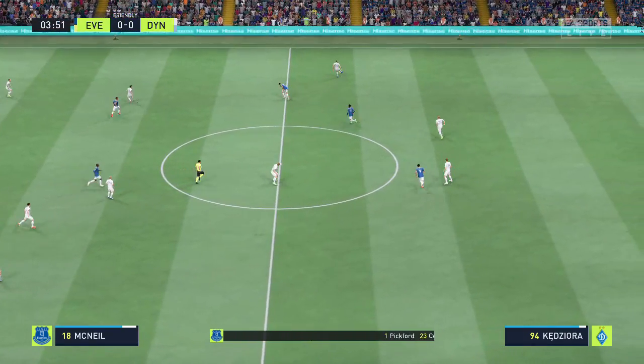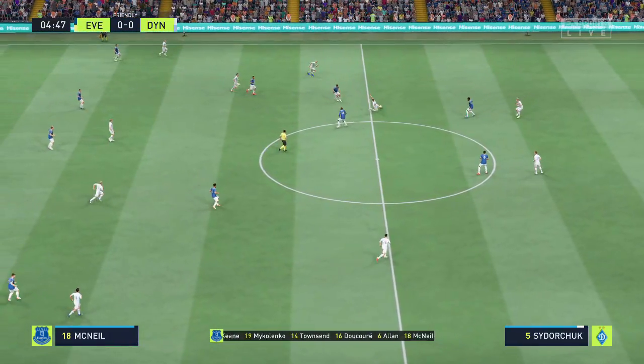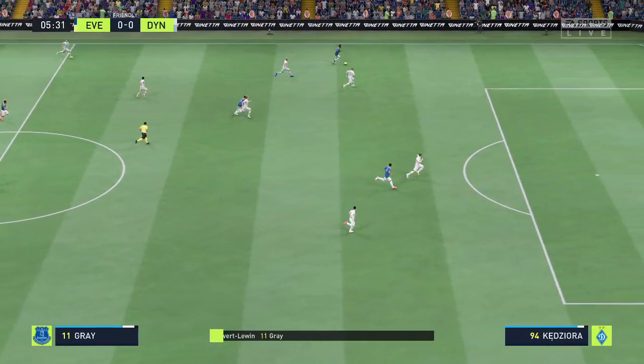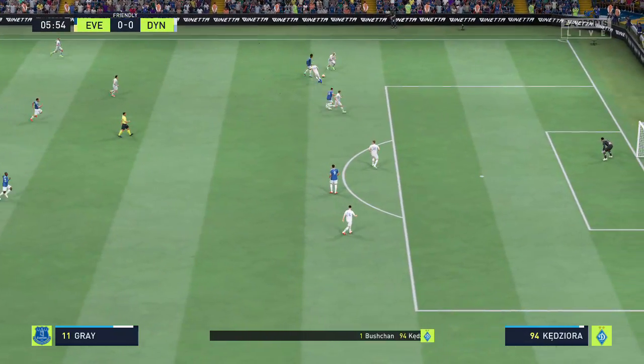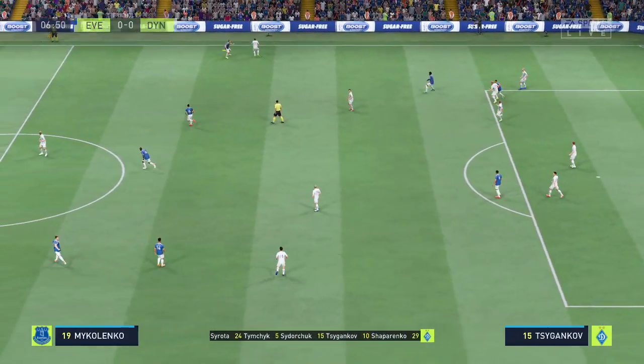And here's how Everton line up. Jordan Pickford begins in goal. James Tarkovsky plays alongside Michael Keane in central defence. Abdoulaye Dukouré plays alongside Alain in central midfield. And so many different ways to configure an attack — in this case, it'll be two men up front.